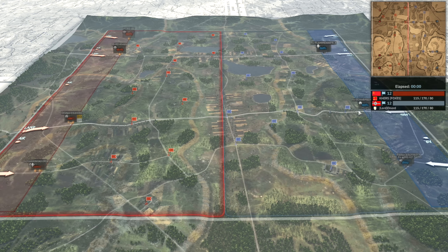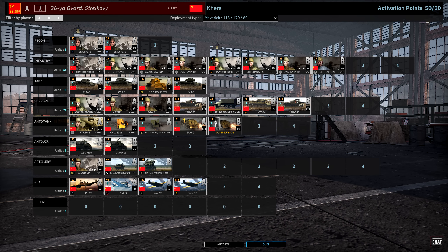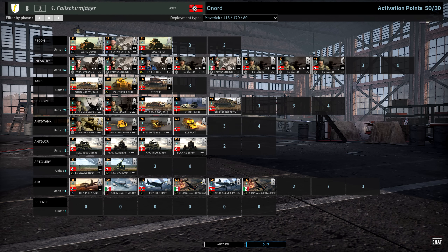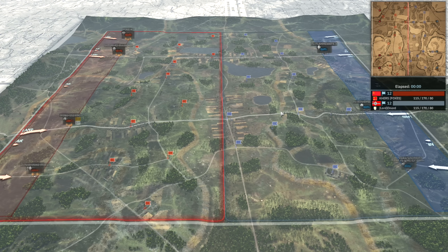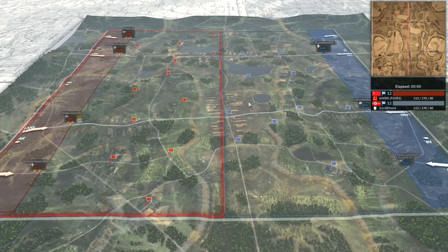Today they are playing on Siena. On our left in the red team playing on the allied side we have Kurs using the 26th Guards Rifles and the Maverick Deployment Type. On our right in the blue we have Onord using the 4th Thalsham Jaeger and the Maverick Deployment Type on the Axis side. So it is an allied versus Axis matchup. I want to remind everyone, hit that like button, subscribe — it really helps our channels out.